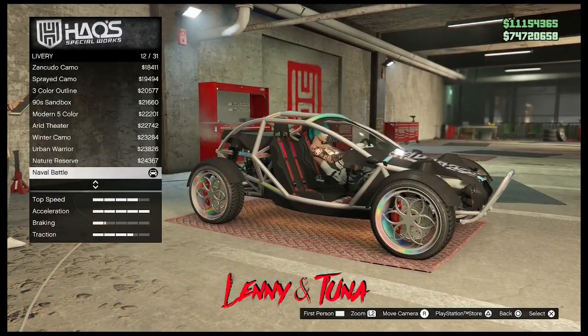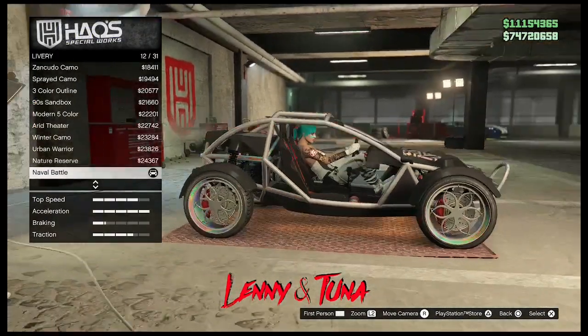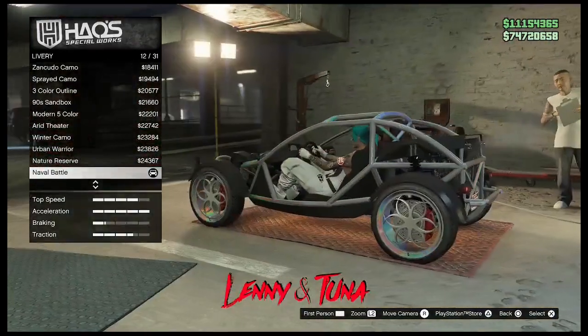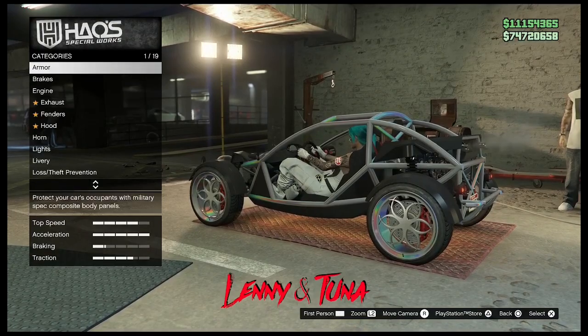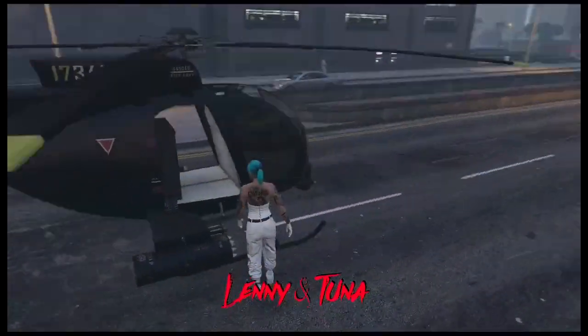Now if you wanted to use the shark camo livery and you don't have it unlocked, number 12 in the livery section of the Vagrant is the one to use to actually get the shark camo applied to the Torridor.